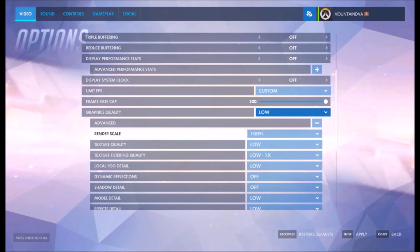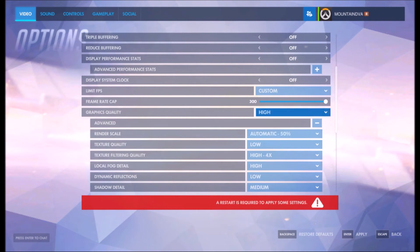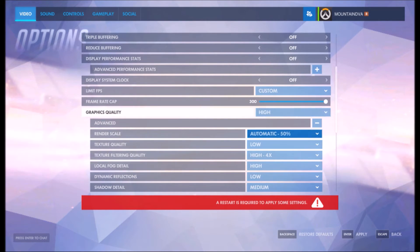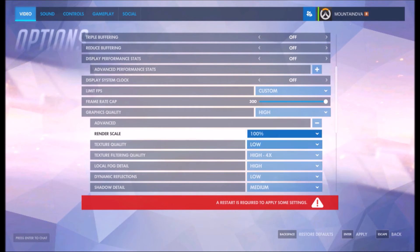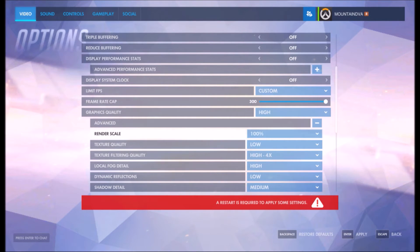Now, you will find out very quickly playing the game that you have this setting on too high. Like if I put this on high, I would be lagging out very obviously while playing. It would also be looking very blurry if I had set it on automatic. So what you want to do is make sure that you can run the game smoothly at a render scale of 100%.